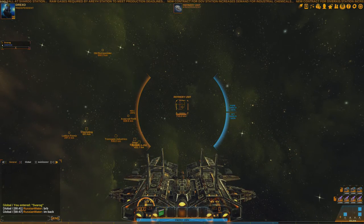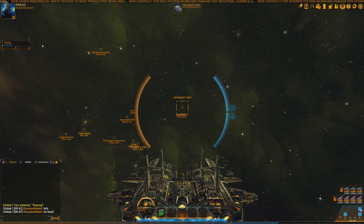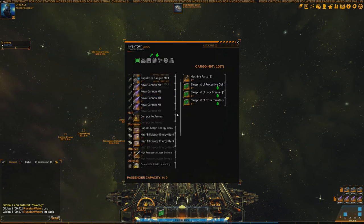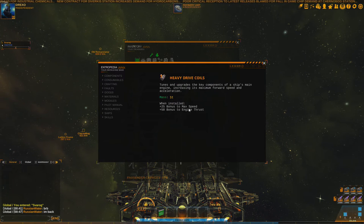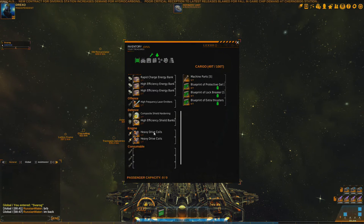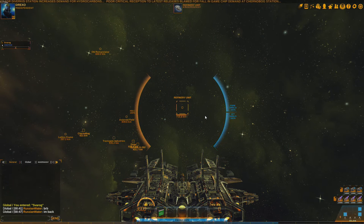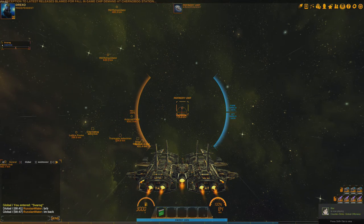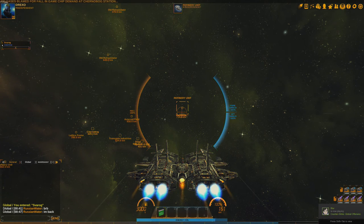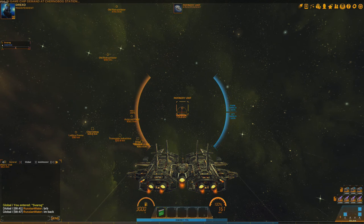Right now I have two engine points and two heavy drive coils on this ship, which boost my top speed — it's pretty much the only kind of module that can do that. At 100 power usage I'm at 84 meters a second. If I press spacebar and hold it, I reach 161 meters a second. Now if I had the ability called Plasma Ignition, I could turn on that ability at the same time I'm pressing spacebar. I think Plasma Ignition boosts my speed by 100% for 10 seconds.